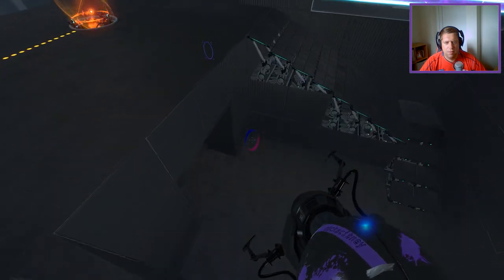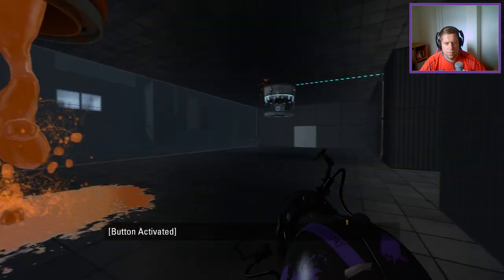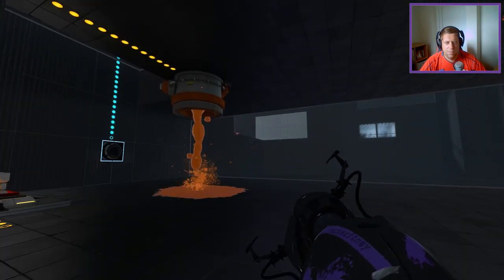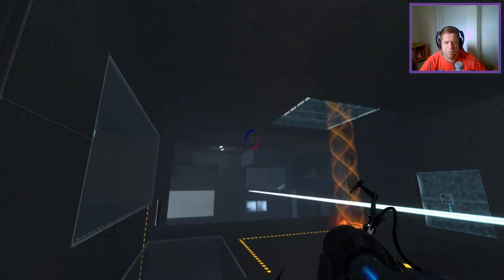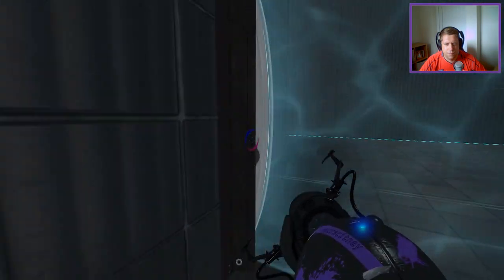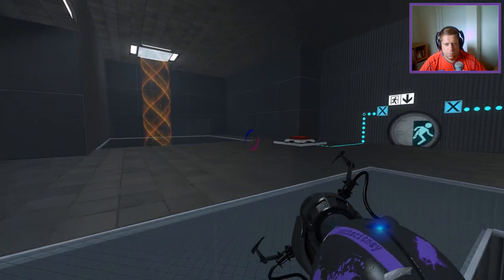Now we're going to want to go and get this cube back, which we can do quite easily. Was that the right thing to do? No. We want to do similar to what we just did, but this time we're going to shoot a portal up to the ceiling. But this one's going to go on here regardless. Like that. Plonk. Plink, plonk, diddly, bonk. I'm going to go back around again, because we have that one there now.